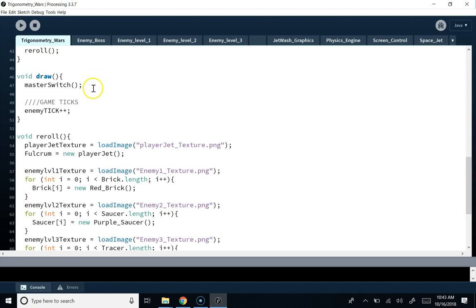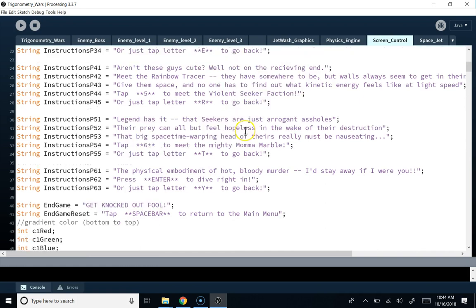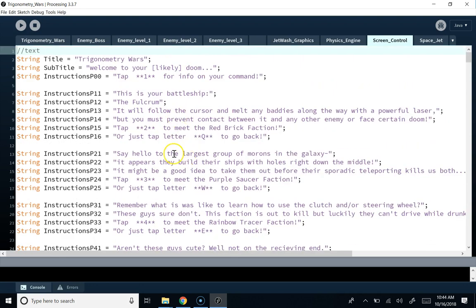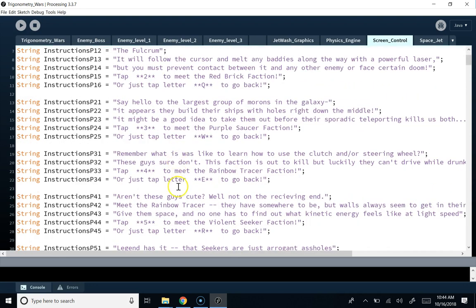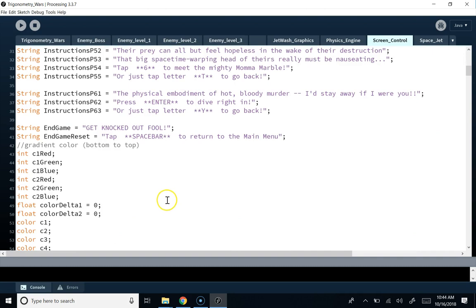And then in the draw, all you do is call this master switch, and then increment the tick for the enemies. So there are classes for each different enemy type, and then there's this screen control. Actually this is really nice, Chris — this is super well commented. These are the strings you put on page one, page two, page three — so those are just all the instructions.